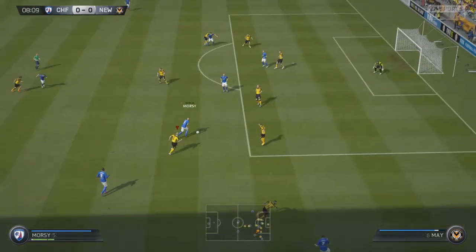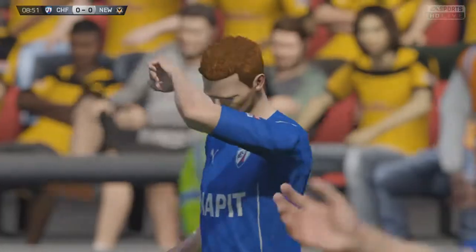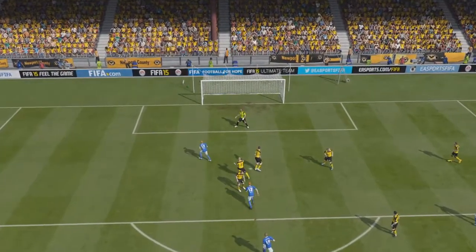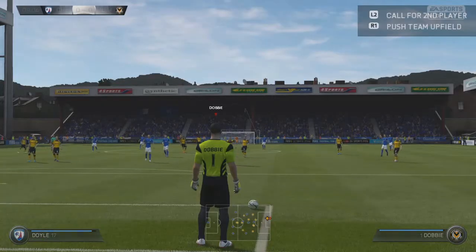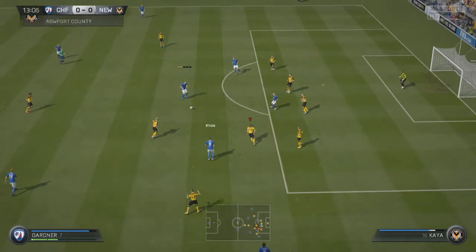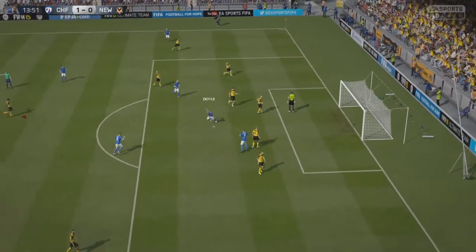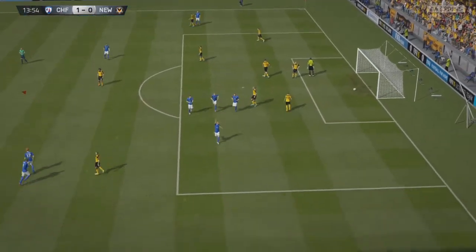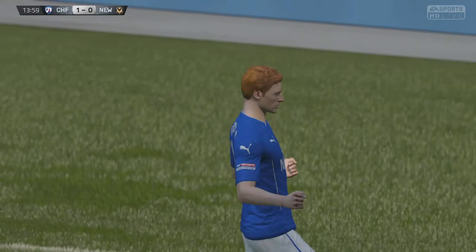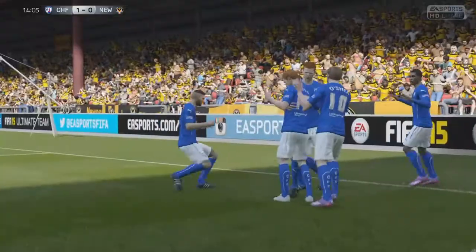The first game of this episode is against Chesterfield, away from home. We're looking to take three points. In the first half, Chesterfield are on the attack early, pushing hard into the box. They get a shot early on but waste their first opportunity. Chesterfield then push hard again, holding a lot of possession and playing high possession football — they duck inside and slot it straight past the keeper in the 13th minute to go 1-0 up.